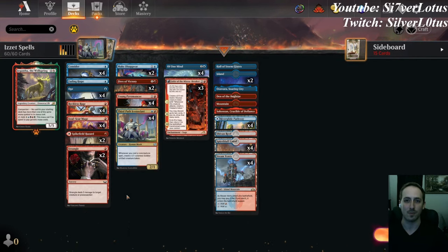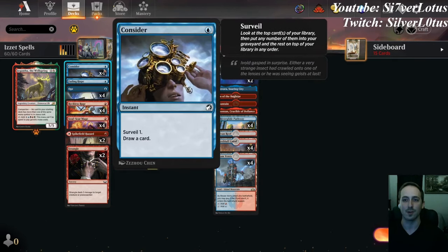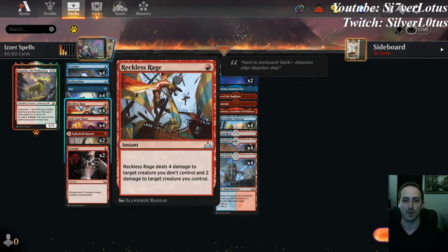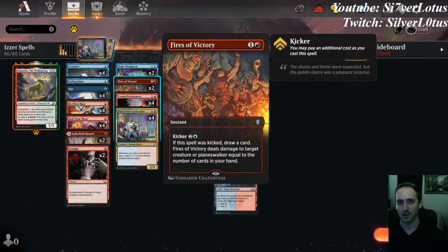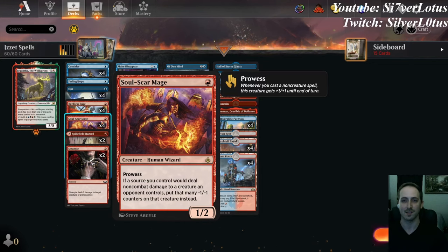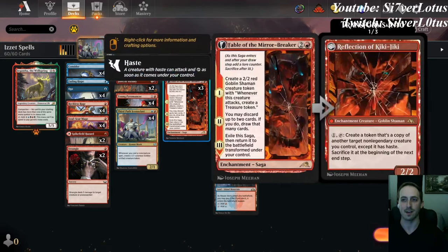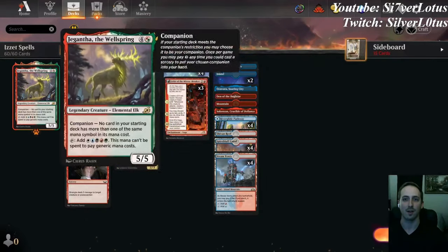We have a bunch of cantrips in the form of Consider and Opt, which mostly do the same thing — it's 1 blue mana, draw a card, and then you either get to surveil one or scry one. We have removal with Reckless Rage, Strangle, Spikefield Hazard, and Fires of Victory, as well as a little bit of countermagic to protect our creatures with Make Disappear. We have a little bit more aggro with Soulscar Mage, which gets prowess with all the non-creature spells that we cast, as well as card advantage and a late game with Of One Mind and Fable of the Mirror-Breaker. We play 20 lands and we also have a companion since all of the spells in our deck are a single color mana pip.